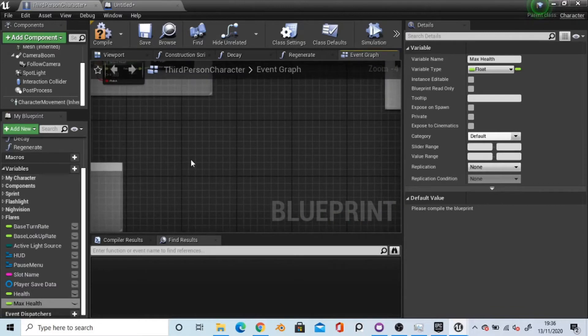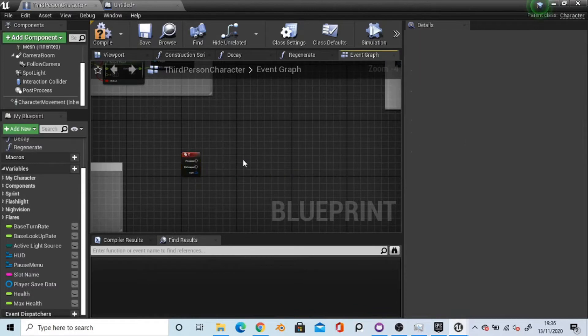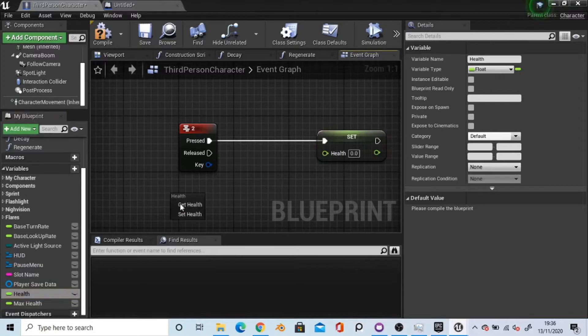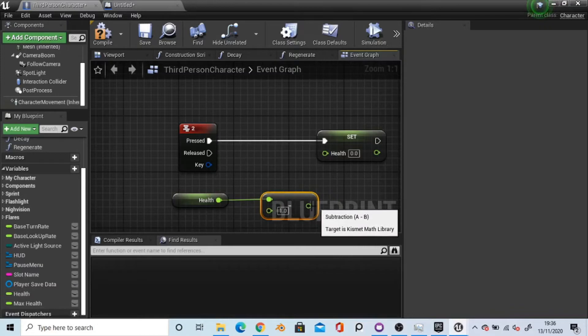I've just got mine bound to the 2 key just to take away health for testing purposes. You could have it so that when your AI or whatever attacks your player, it calls a custom event on the player that removes the health. I've just got it bound to the 2 key for testing purposes. On pressed, we want to get the health, set it by getting the health and taking away a certain integer.